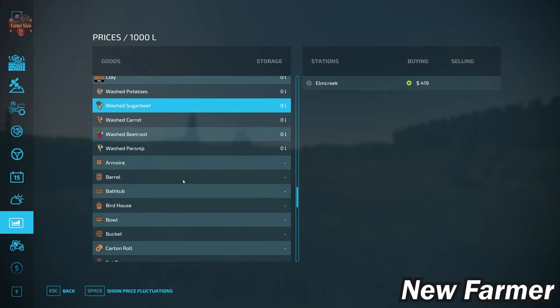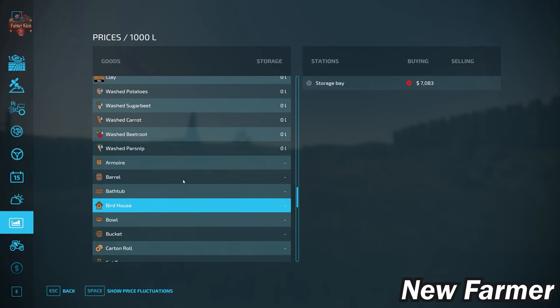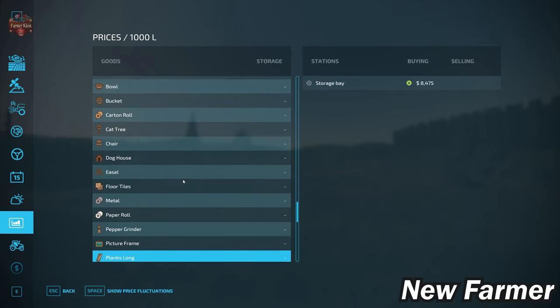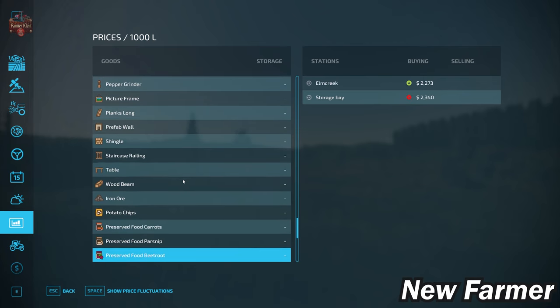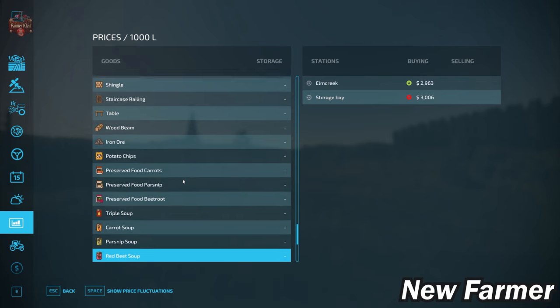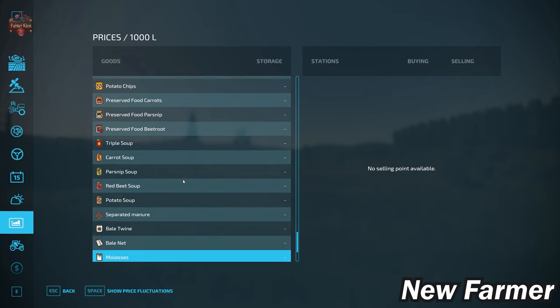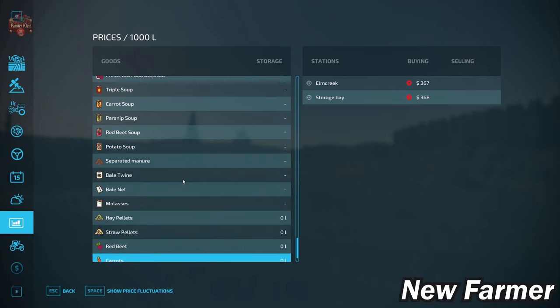We also have the ability to sell washed root crops from the farm production pack, as well as platinum expansion production items — though you need the platinum expansion enabled. We have the premium expansion productions and crops. If playing with pumps and hoses, we can get rid of separated manure, and hay and straw pellets if using straw harvest.